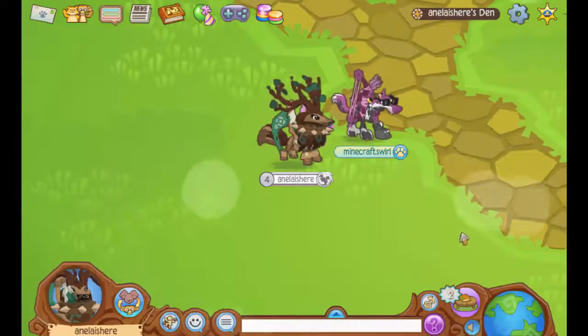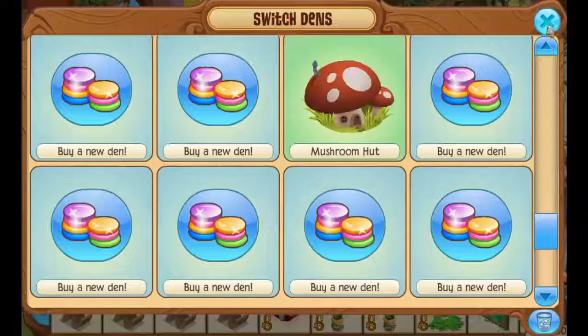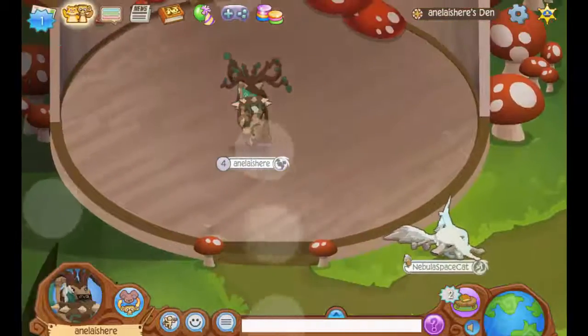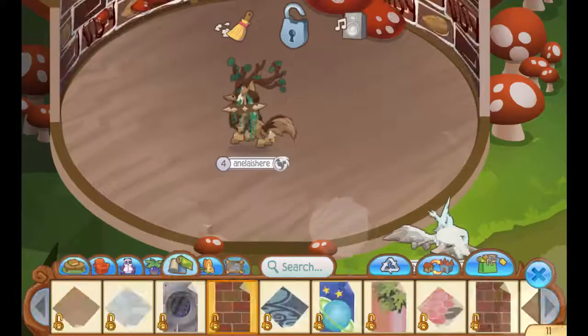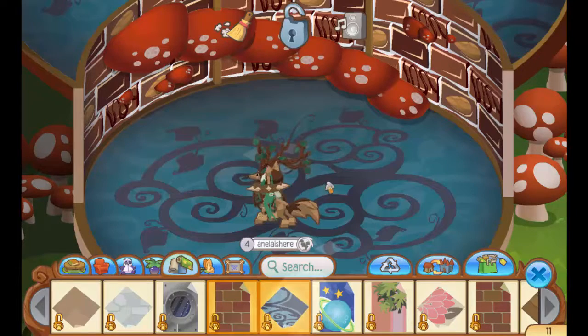Now let's go ahead and purchase the Mushroom Den. This is the Mushroom Den, and I'm just going to test out a bunch of walls and floors. These are the red brick walls, which kind of remind me of chocolate. And then the blue vines, which are absolutely beautiful.